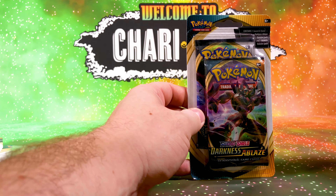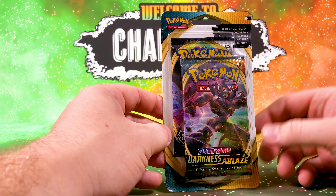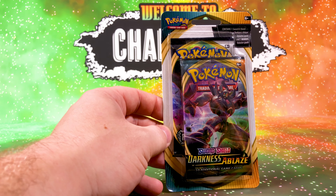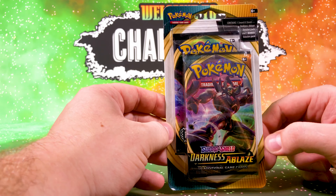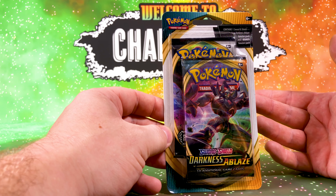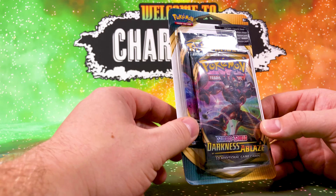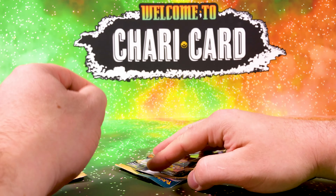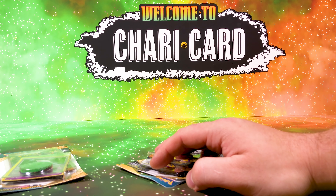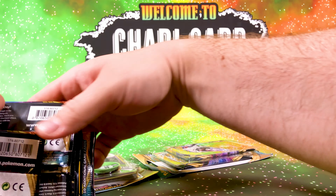Very nice cards — it's the Dragapult holo, which is a nice one. They're really talking about these a lot at the moment — these new packs. I like them, but I wish they came with two Darkness Ablaze instead of a Rebel Clash and a Darkness Ablaze. We all love Rebel Clash but we're now moving into Darkness Ablaze.